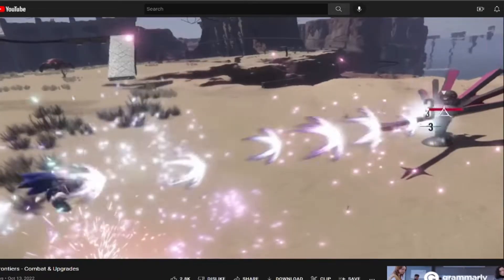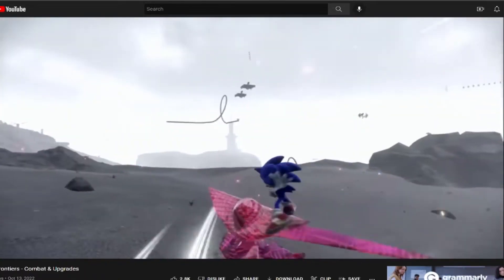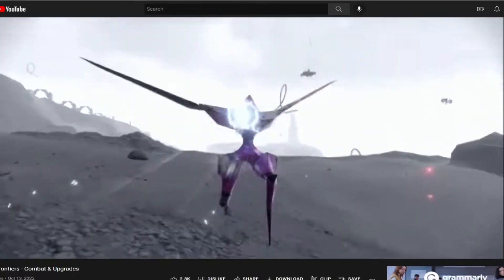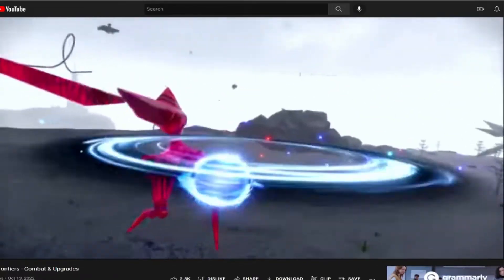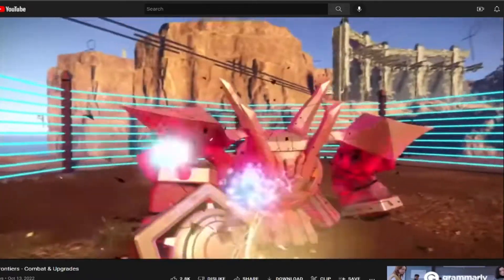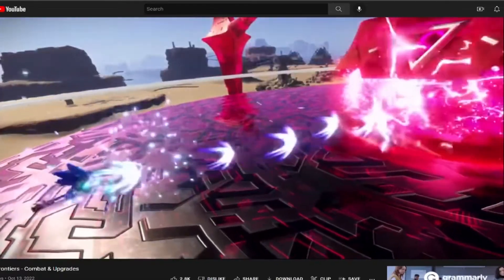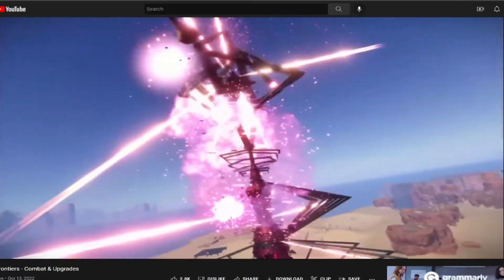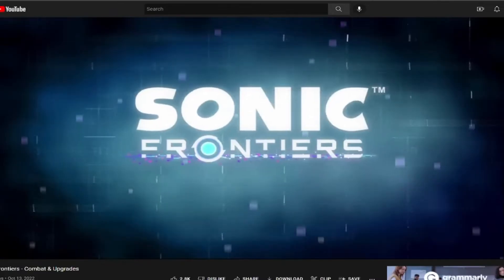Do they improve the parry? A visual cue lets you know when an enemy is about to attack. The combat in this game is cool — this is nice. Using all these skills and more gives you tons of options to become the most formidable force in the frontier. Master your approach to battle and teach your enemies not to mess with Sonic the Hedgehog.